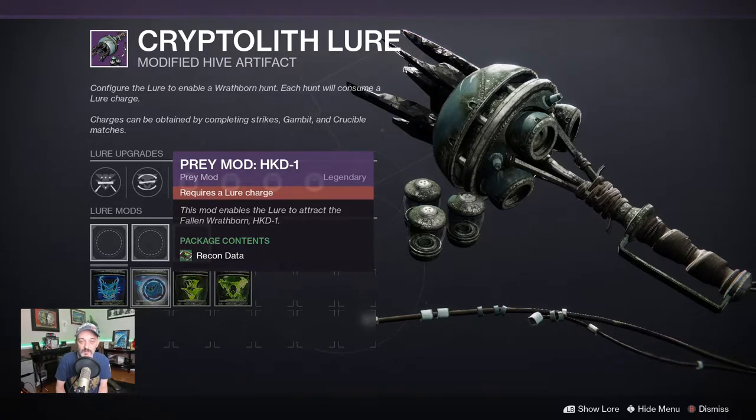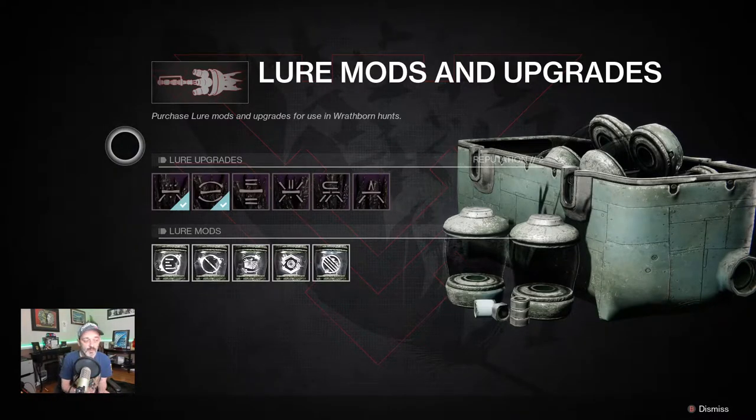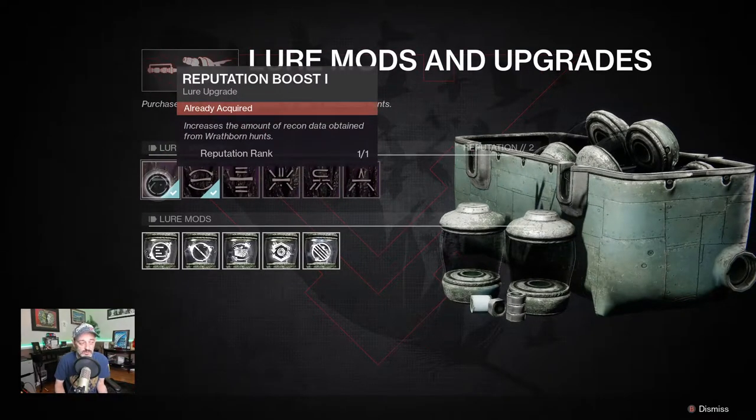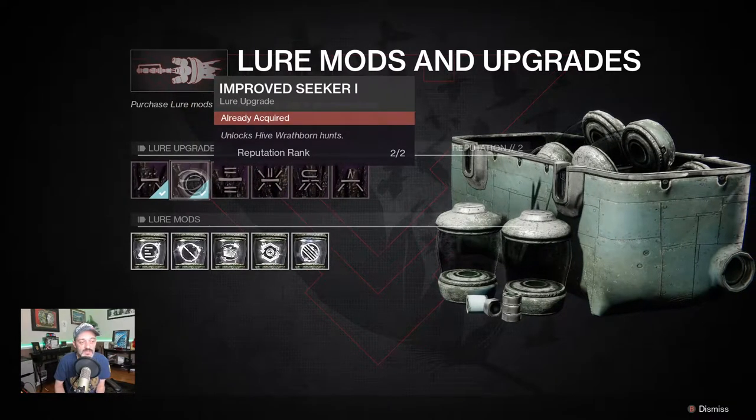After we defeat the boss, we get recon data. Now let's take a look at the lure mods and upgrades. I've already unlocked the first two, but the first one is reputation boost one — it increases the amount of recon data obtained from wrathborn hunts. Very, very important that we do that. Secondly is improved seeker one, which unlocks hive wrathborn hunts.